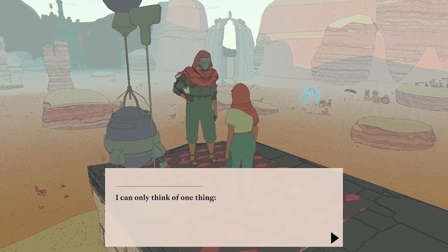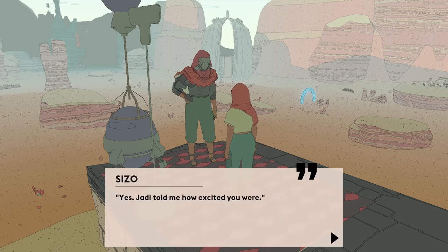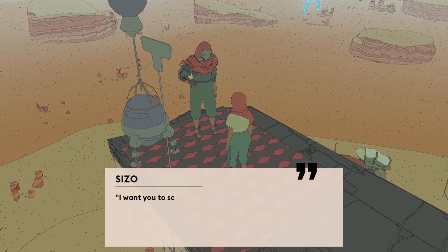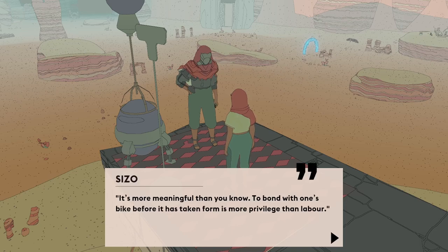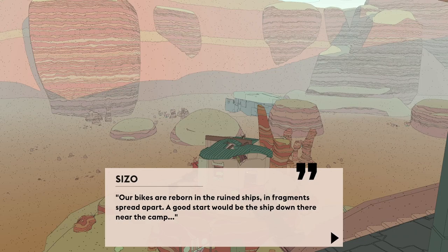Sable, how did you do? We determined I'm an adult. Excited for my bike. Wants us to make the bike ourselves. I'm going to make my own — sounds like an adventure. The navigator — you can use it to mark waypoints on your compass. We've already worked out I can do that. Where do I start looking? Bikes are reborn in ruined ships, in fragments spread apart. A good start would be the ship down there near the camp. I'm just seeing on the screen there's like a wormy thing on one of the pillars — I wonder if that's a collectible or a creature.